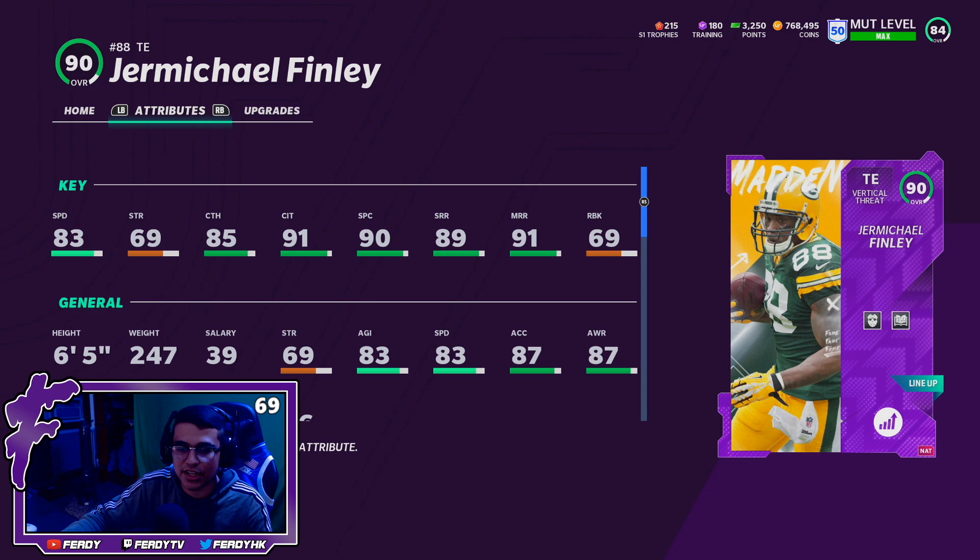So here are Michael Finley's stats. He's got 83 speed, 69 strength, 85 catching, 81 catching in traffic, 90 spec catch, 89 short, 91 mid, with 69 run block.